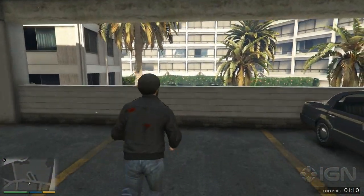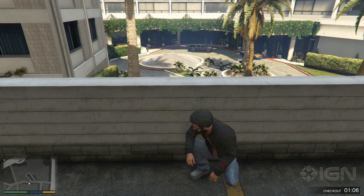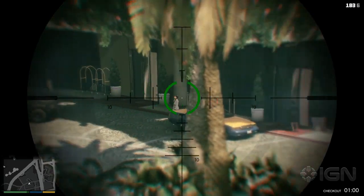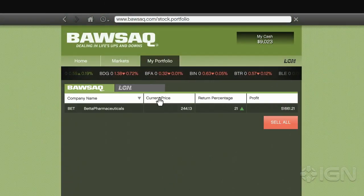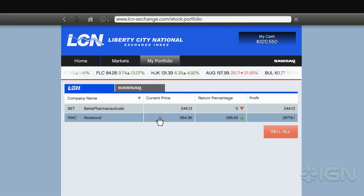You'll have to complete the first of these missions — the hotel assassination — before moving forward in the story. But this is the best tip for making money in the single-player portion of this game: do not complete any of the other assassination missions until you've finished the story and completed the last heist. You can use these missions to double or even quadruple your earnings, and you'll have a lot more cash to do this with at the end of the game.